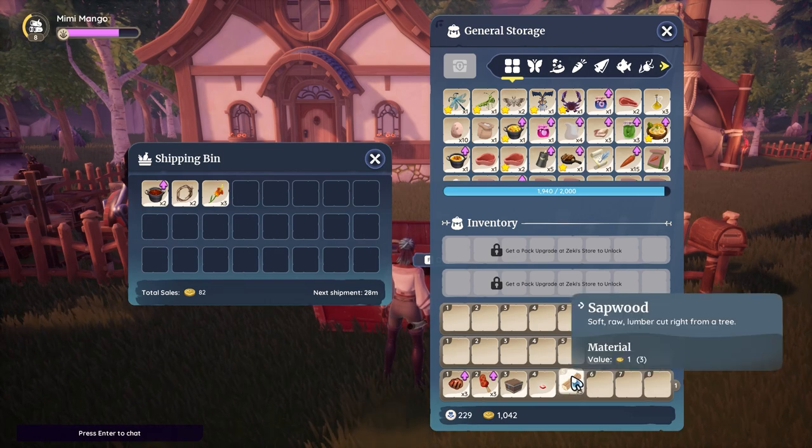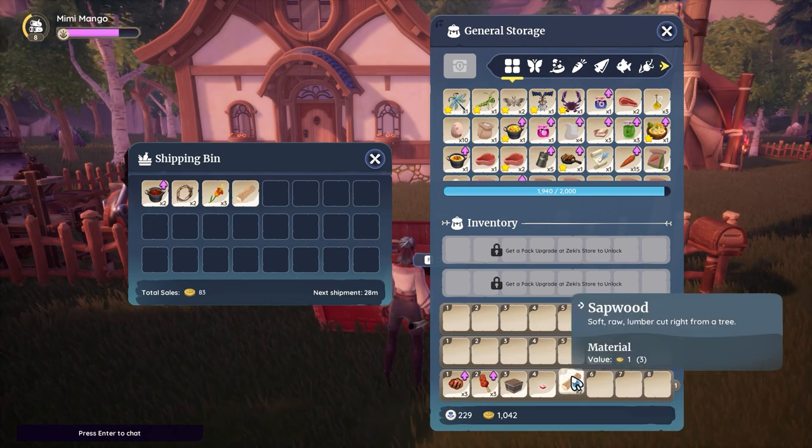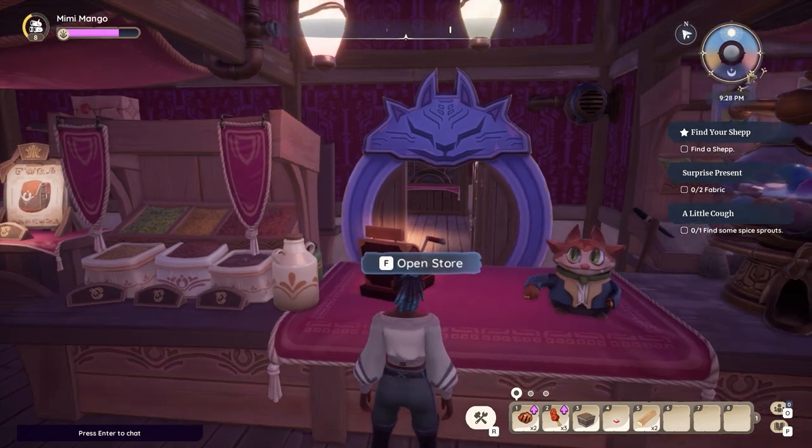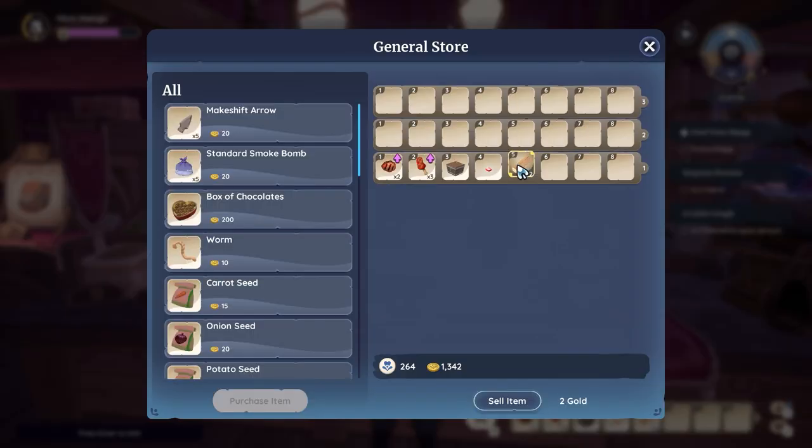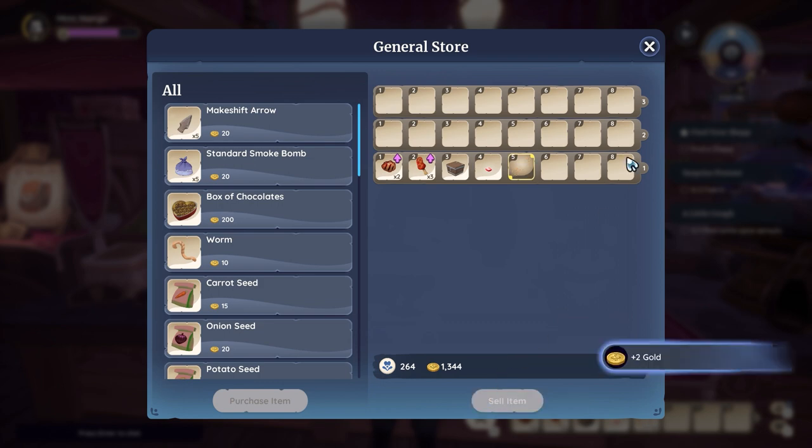Most people know how to sell things at home by dragging items into the shipping bin. But did you know you can also sell most items at the general store for instant gold? No more having to go home and wait — everything sells at the same value, so you won't lose money by doing this.